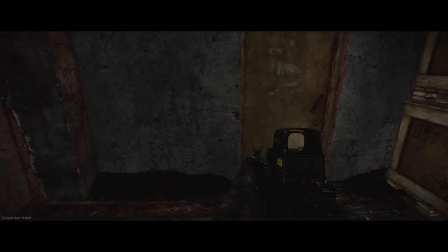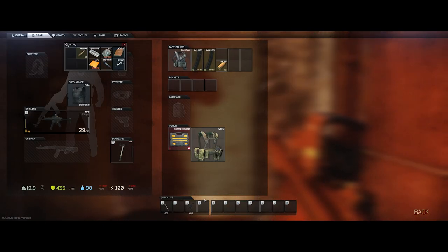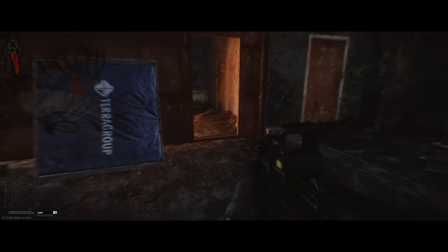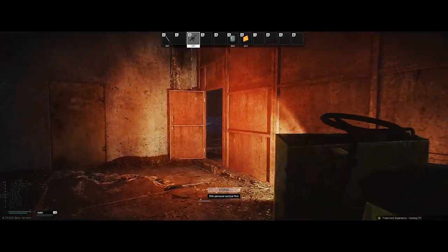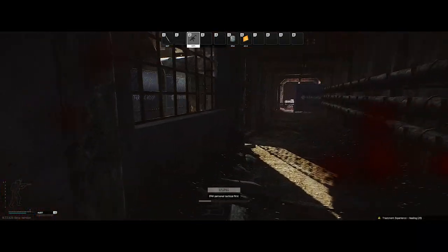I also highly recommend using headphones while playing — without them you're at a huge disadvantage. Another tip is putting your meds into your quick use slots. If you put meds in your pockets or your tactical rig, you can drag them down into your quick use slots. This way at any time you can hit those buttons and immediately use your meds without having to open your inventory. As you can see, I'm healing up as I'm running around — normally I'd have to stop and go into my inventory to do so. This is a game changer because you won't have to stop and be vulnerable while fighting. You should be doing this for basically every single raid.